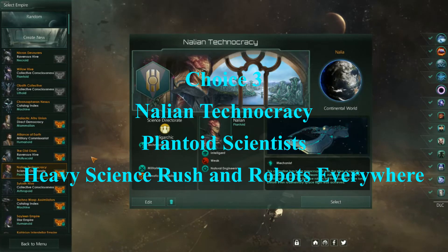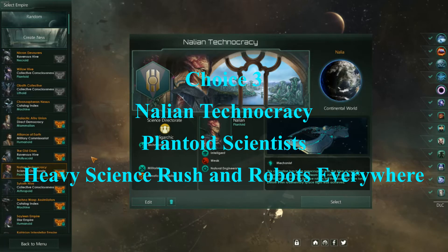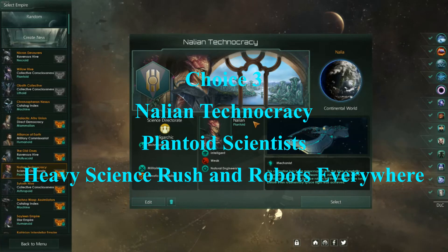The Nalian Technocracy, which is who we met in the last game but never got to really see do anything, is another species I would not mind playing as. They are the only non-hive mind I'm willing to play as. I prefer hive minds in this game and have more fun playing them, but I am willing to play as these guys if you want to see a non-hive mind.